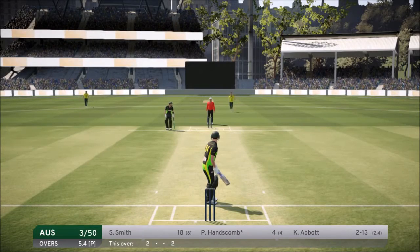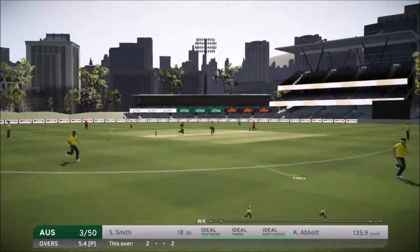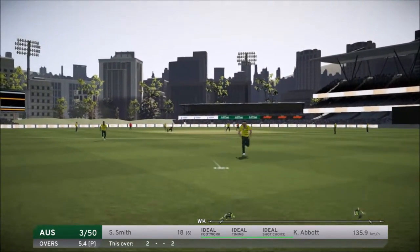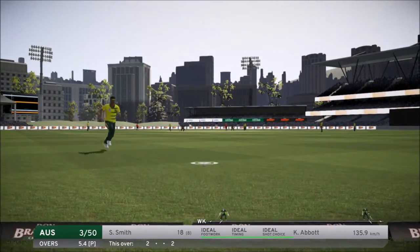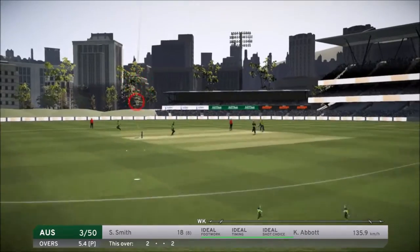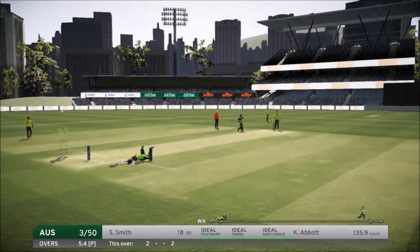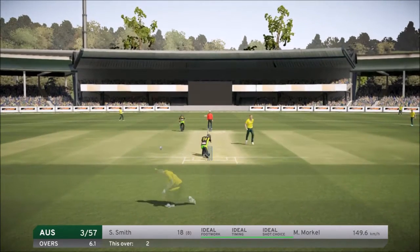We're on four runs off about four balls. The next ball comes in and we play a nice shot — it nearly gets to the boundary but the fielder makes a beautiful stop. South Africa get it back, we push for three and eventually get it. We are now on 10 runs. Here comes Morkel and we go for a massive shot.